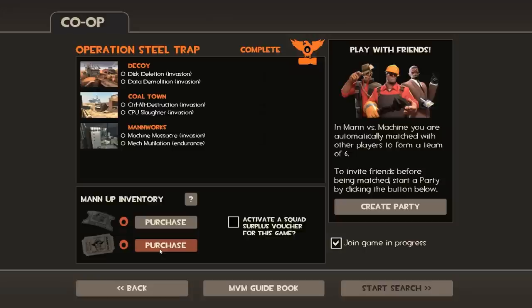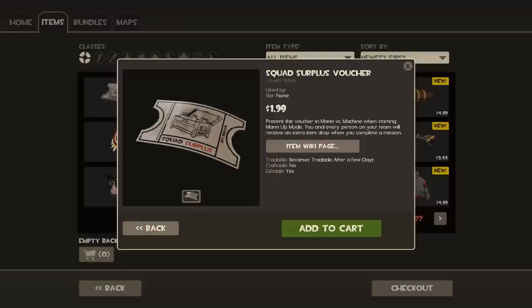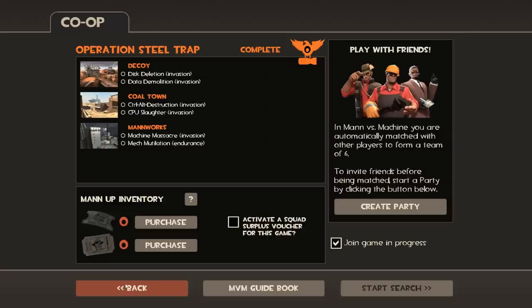If you would like to spice things up — say you're sitting down for a play session with your friends — go ahead and purchase a Squad Surplus Voucher. For $2, you can guarantee everyone on your team a free additional item. You do still need to purchase your Tour of Duty ticket, and once you've done that you'll get into the game and activate your voucher. You'll get your normal Tour of Duty reward plus an additional squad surplus voucher reward. When you are playing with Tour of Duty tickets and you complete missions, they track that. Once you have completed all six objectives, you will get a rare item. These items are cosmetic and equippable through any mode in Team Fortress, so things you win in Man vs. Machine can be equipped for standard Team Fortress play on public servers.